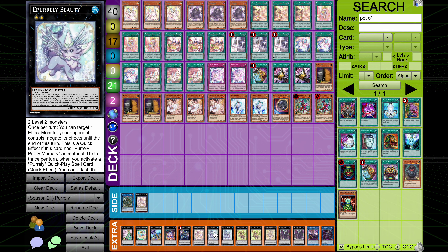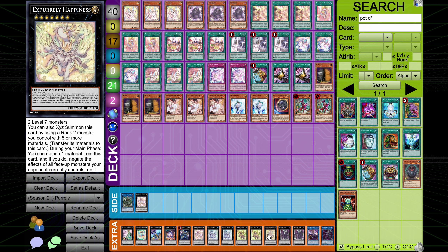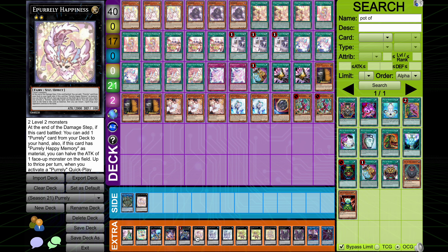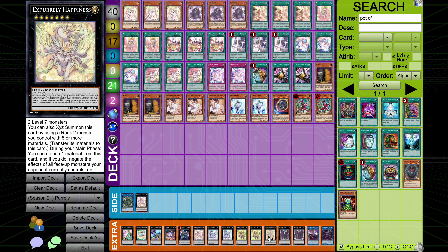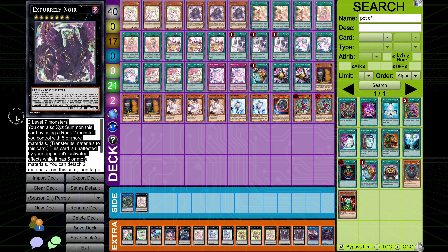Then we're playing two Beauty and two Plump. This seems pretty self-explanatory — you play two of each. Beauty at two comes up more often than Happy at two does, but honestly the only one that really comes up at two super frequently is Plump. The ratios here are pretty flexible. Of course, we have one Happiness Double Noir and this card is absolutely insane — this card is ridiculous.